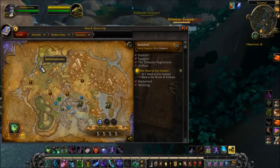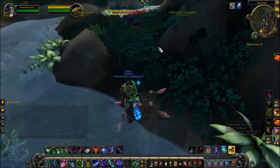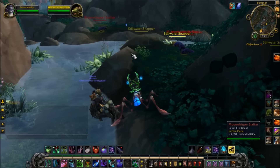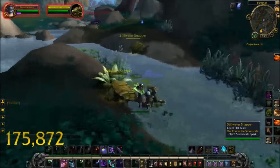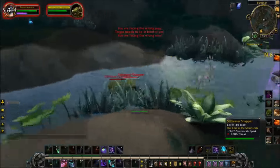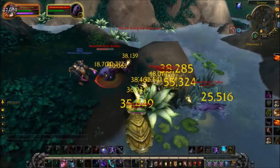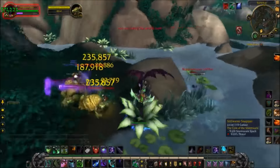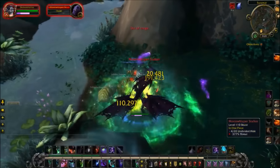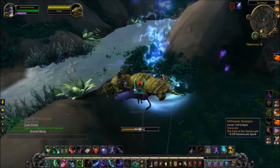This area is littered with monsters, and after you've completed a certain portion of the quests, when you skin the monsters you can also receive ancient mana, which is used for a lot of the quests — you need tons of it to complete the quest lines. Plus, this location has turtles as well as normal monsters close together, which means you can get both types of leather: stonehide leather and storm scale from the turtles.